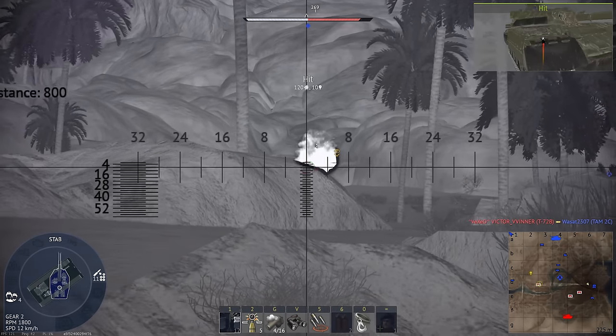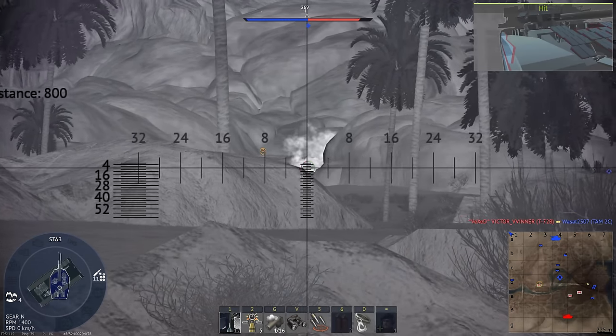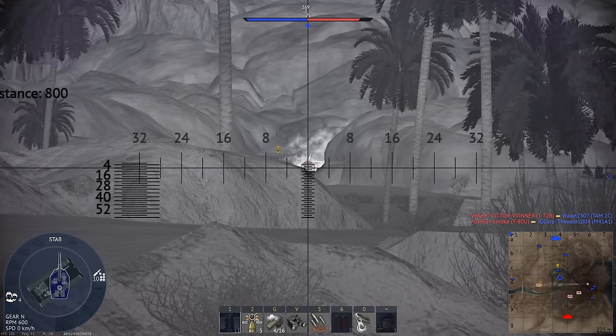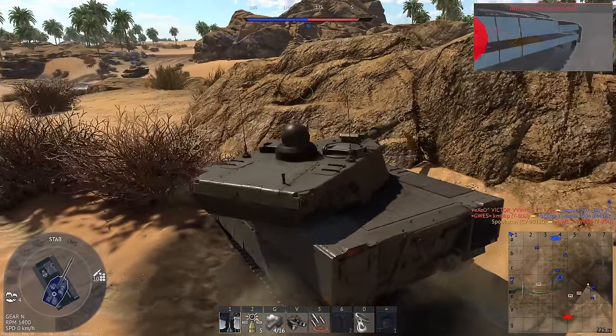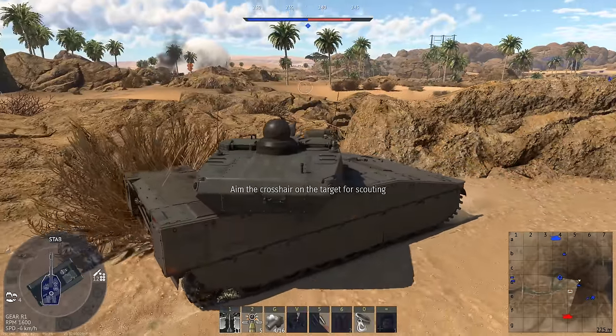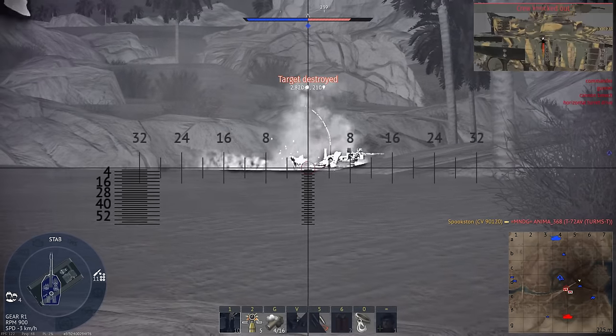Second, no tank in War Thunder uses fire-and-forget missiles. On a ground-based platform, PARS-3s could be extremely powerful. Imagine you're crossing an opening with your teammates, then a launcher pops up, fires a missile at each of you, then ducks behind cover — all before you can retaliate.